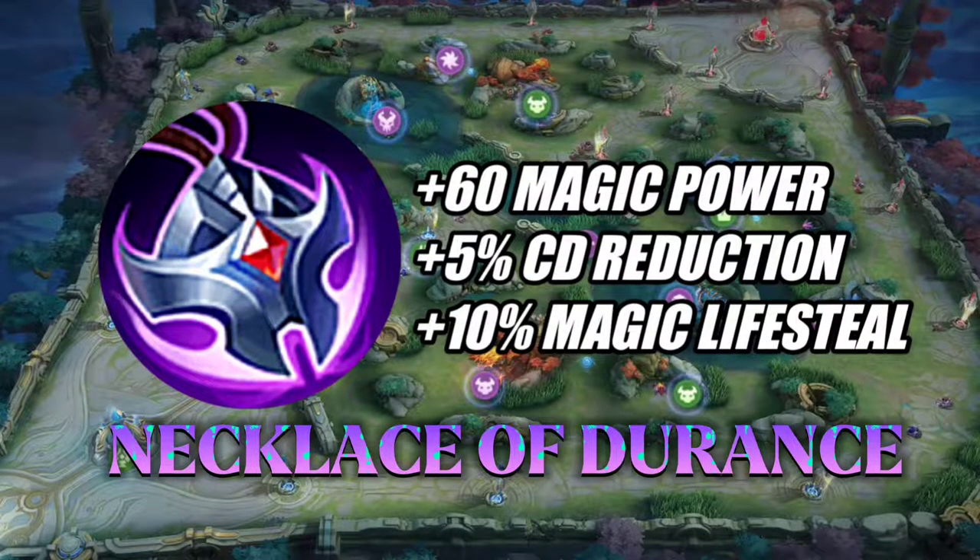Necklace of Durance attributes: plus 60 magic power, plus 5% cooldown reduction, and plus 10% magic life steal.